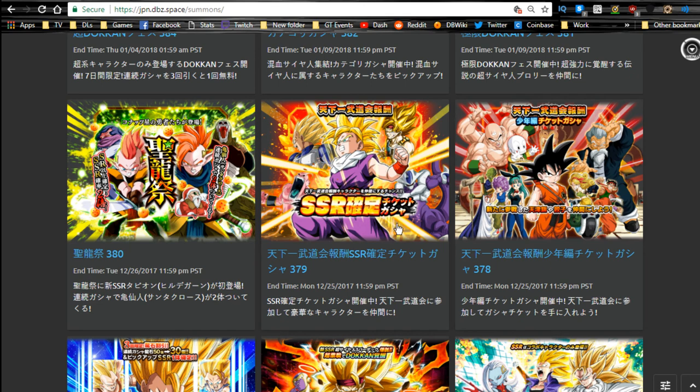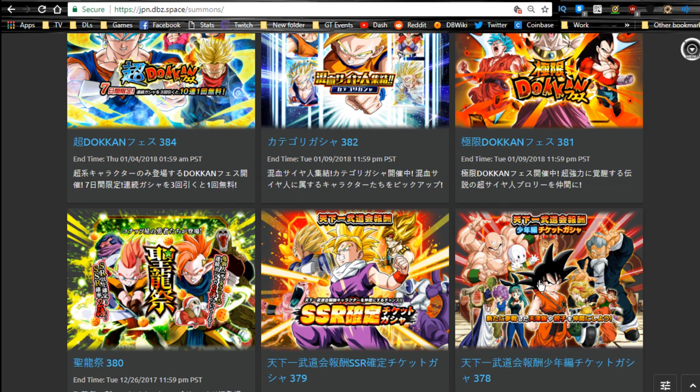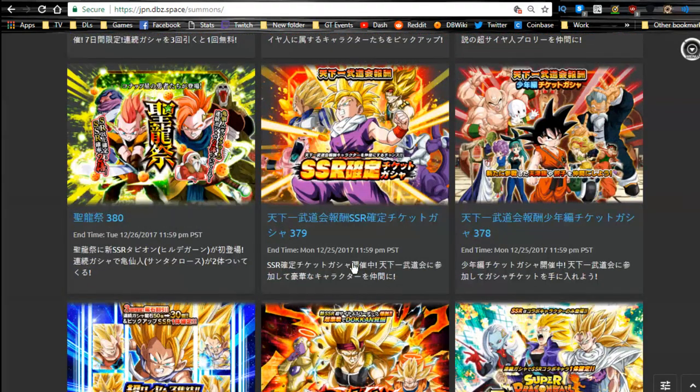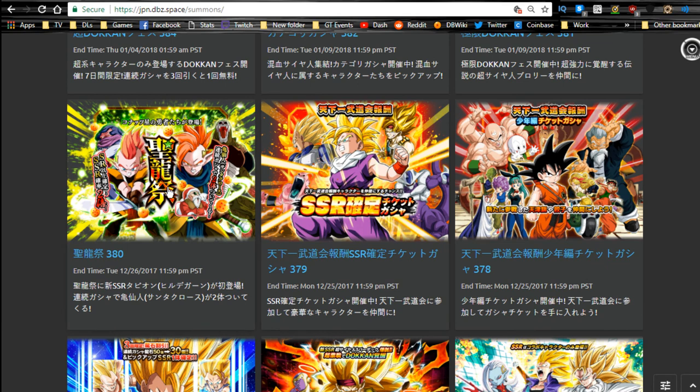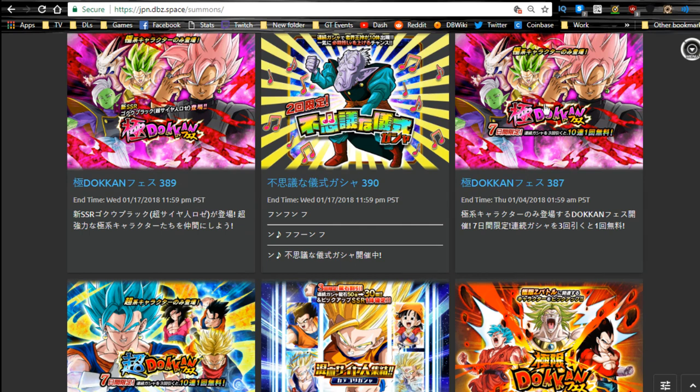These are going to be the new banners for the World Tournament — we'll see what happens with those. We're getting the physical Trunks, Super Trunks, and I'll be doing a review of that probably on Thursday. My personal take: the Tapion banner has not come to Global yet. I think we're going to get the Tapion banner next — I'm not 100% sure, but it makes sense. They might not want to do two hyped events back to back. The Rose and Vegeto Blue are currently out, and I'd expect Tapion next, since we now have all of the Giant category leaders.